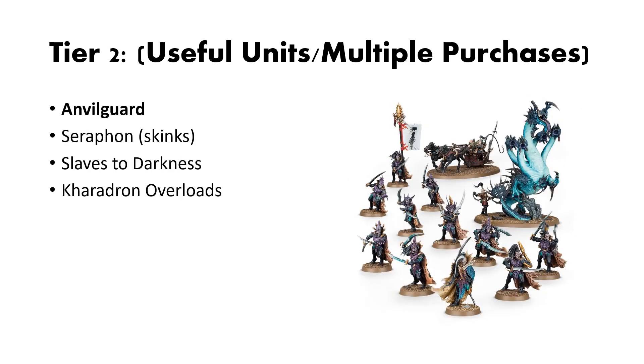Now we get into Tier 2 — useful units or good for multiple purchases. Starting out we have Anvilguard, which is the dark elf or pirate aspect of Cities of Sigmar. Their Start Collecting box is really good if you like that side of Cities of Sigmar, because you get a lot of different build options. The Scourge Runner Chariot has multiple build choices, and the Kharibdyss can be made into a War Hydra. Getting multiple of these is great for those medium pieces at a good discount, as well as the Corsairs and Fleetmaster battleline. If you want a pirate-themed dark elf Cities of Sigmar list, this is a good starting point.